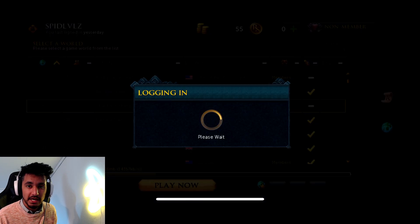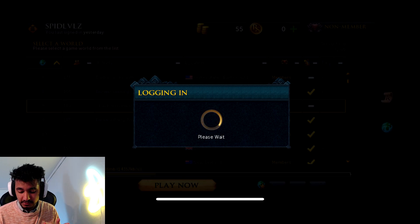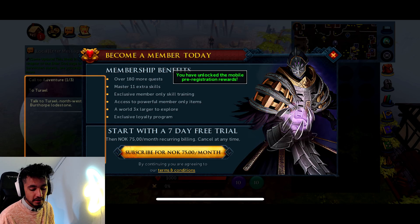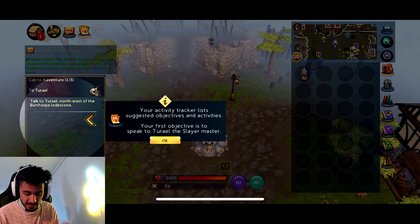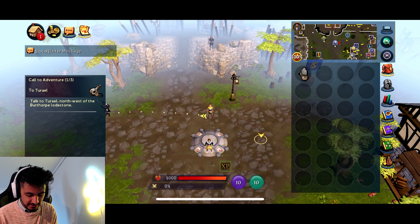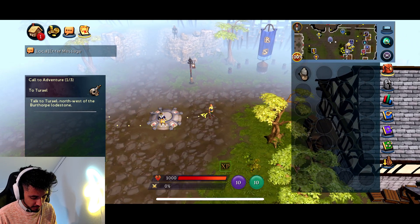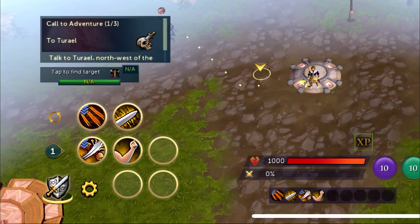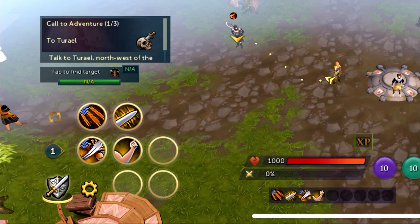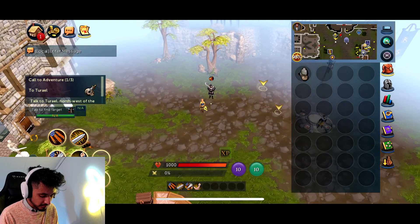RuneScape has been around for a long time, but they released a newer version of the game with a lot of content. On the mobile launch, it is tap-to-move just like the PC game, and you can use your skills on the side. They added a nice sidebar for skills on mobile, which works well since on PC you use a different sidebar on the right. They made it very mobile-friendly when it comes to using skills.